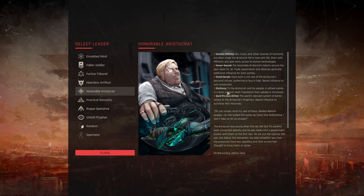Gluttony — population food upkeep is increased. Similar to the soldier's unit upkeep penalty, that's just a couple extra farms. Quid Pro Quo — the world's densest system of barter rests at the aristocrat's fingertips. Spend influence to purchase vital resources; he just gets better deals on the market. Overall, this faction is decent — a little less focused on straight fighting and more economy-focused.